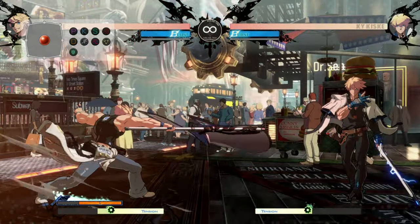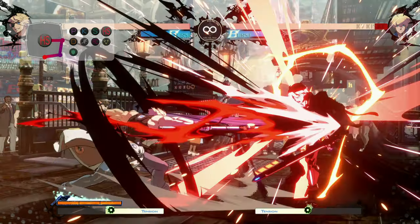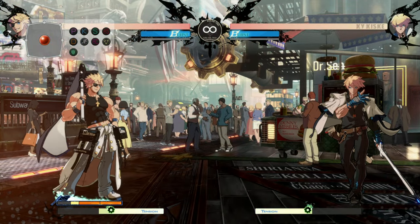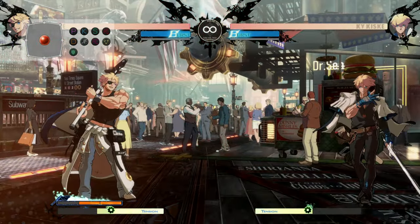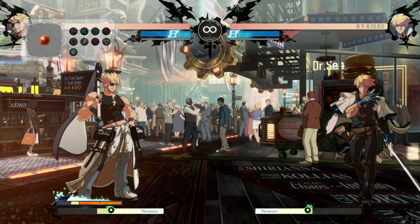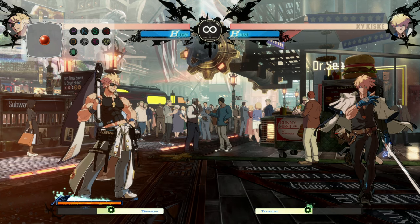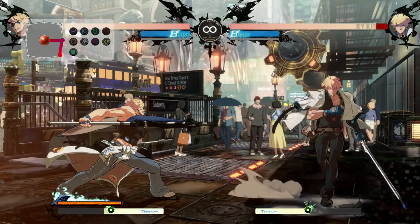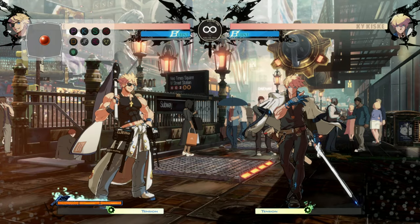For the follow-up, just hit heavy slash again — forward heavy slash — and he rushes forward. It works naturally in combos, and you can use it in pressure and some gimmicks. Also, the follow-up is safe on block — negative three — so it may not be your turn specifically after the fact, but you can rest assured you're not going to get punished. All in all, it's a workhorse of a move you'll be using a fair bit.